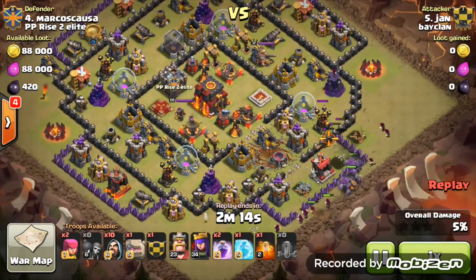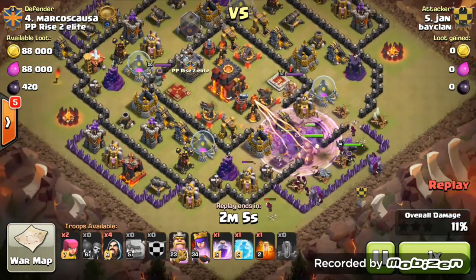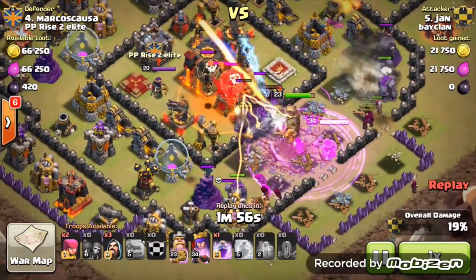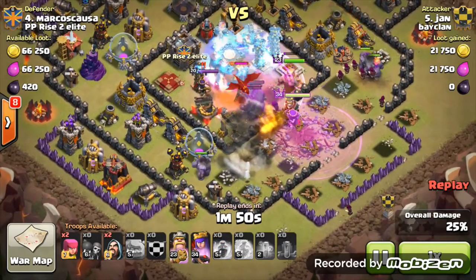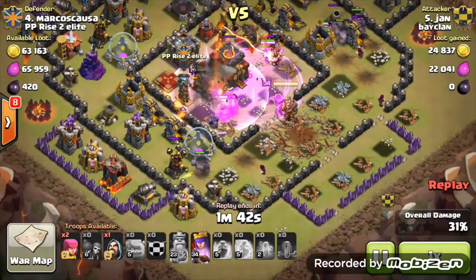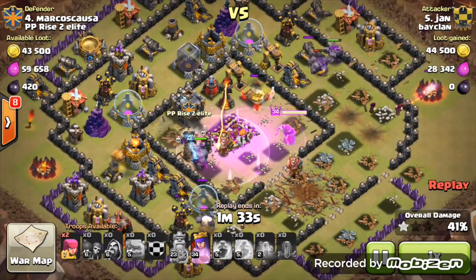This attack was on their number four. As you can see, he used four earthquakes — brilliantly placed — and it took out those Teslas, which I didn't expect. Out of the clan castle comes one dragon and three balloons. He puts a poison on them, and his archer queen is nicely protected by the golem, same with the barbarian king — he's not being shot at, so that's brilliant. The freeze spell went down; not sure about the timing on that but he knows what he was doing.